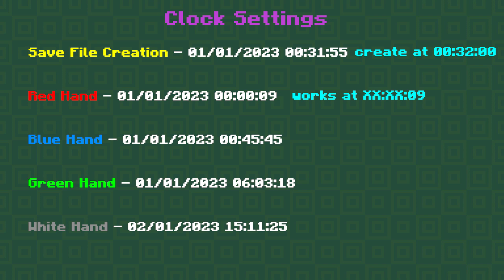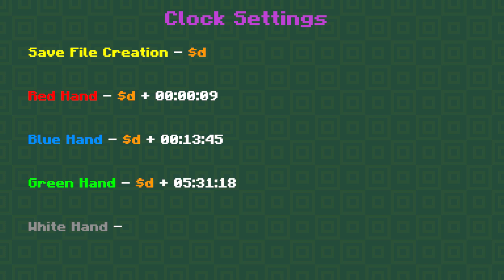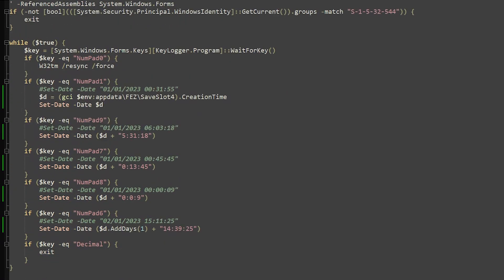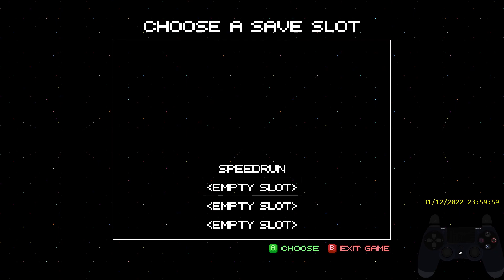You can either copy my clock settings on the screen right now, or you can create your own. For example, let's say you create a save file — call it 'd' for date — then add time for each hand: 9 seconds for the red, 30 minutes and 45 seconds for the blue, 5 hours 31 minutes and 18 seconds for the green, and 1 day 14 hours 39 minutes and 25 seconds for the white. I wrote a script in PowerShell so I don't have to wait to sync up the save file at the start of the run. Just make sure to delete save file 4 before you start, otherwise it will read a previous run's creation time.